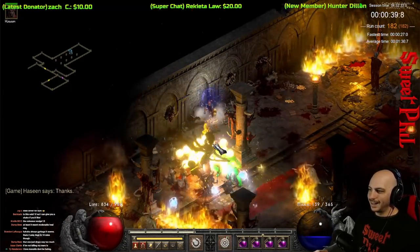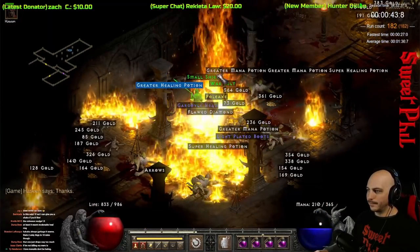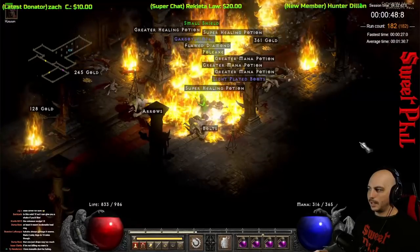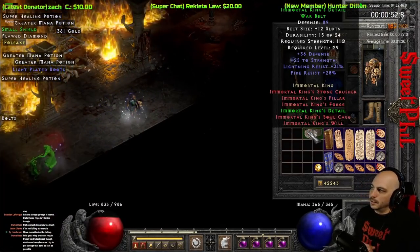We'll steer clear of the unique rings for a little while. We're at run 182 and we get a set War Belt — that's going to be another piece for the Immortal King set. Running Andariel, you can usually just stack up these Immortal King set pieces, all but the armor. Here we got Immortal King's Detail.